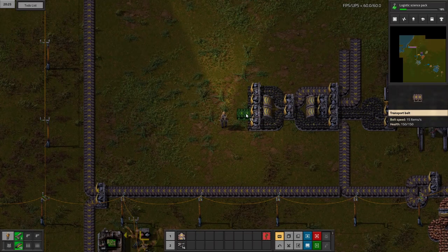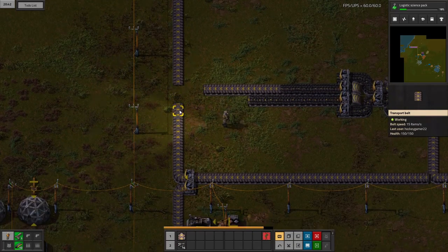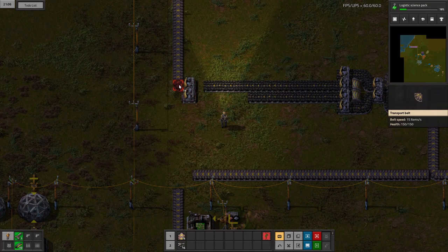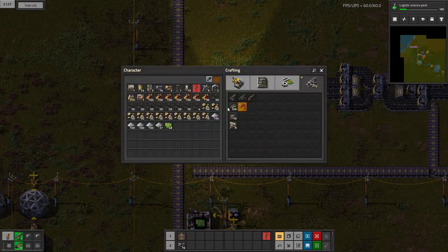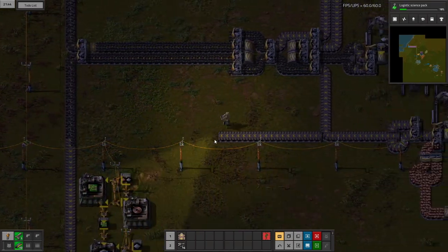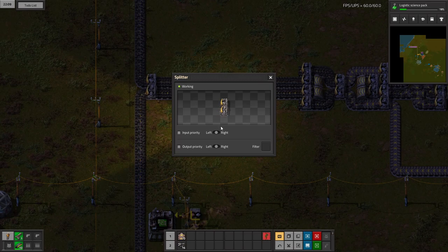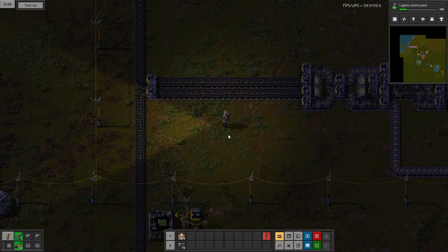Now I'm going to bring out two lanes. I'll delete this because it's now redundant, and split off — one going up, one going down. We need to prioritize our output to the right so that the power gets coal first.